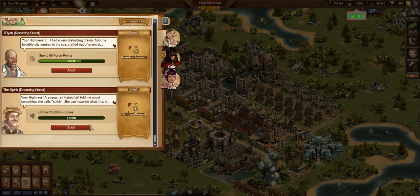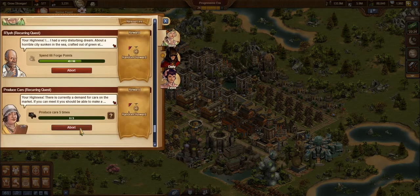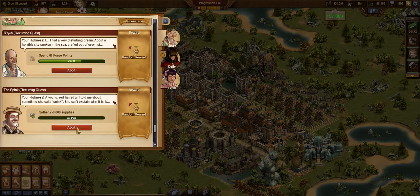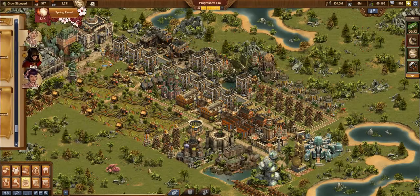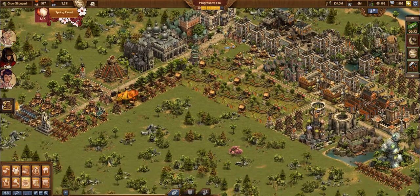It's giving me 60,000 supplies. I'm going to abort again. I told you we'll double, triple, maybe even quadruple down on the recurring quest. Let's see what we get out of this one. Just keep collecting again — there it is, another green check: 57,000 coins. So far we've quadrupled down. Coins are more important than supplies to me — you can buy forge points with them, you cannot buy forge points with supplies. So we got four times the rewards that we would have gotten if we just swiped through everything.